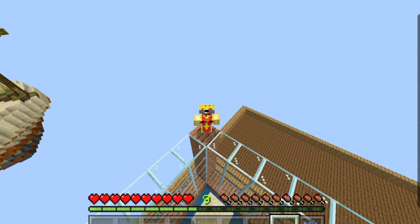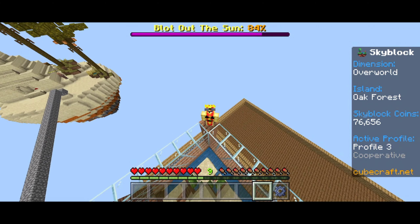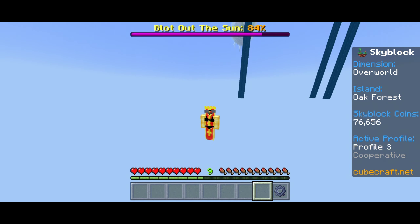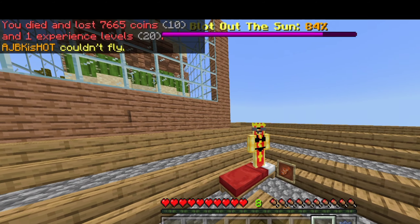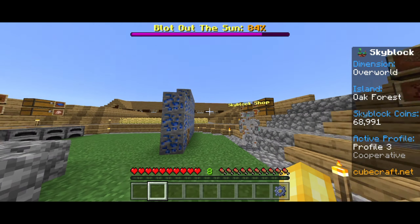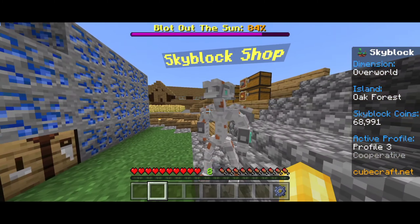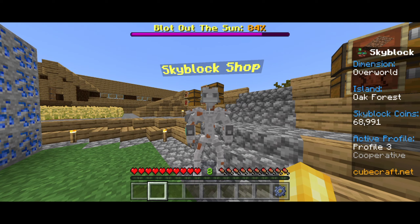Another cool thing they could add is some way to store your XP and money so that when you die, you get to keep it. I jumped off the edge to demonstrate — as you can see, I died and lost some coins and some XP, which is very unfortunate. Maybe they could add an NPC you could interact with and pay to store your XP, or even just a bank that does it for free. Leave a comment below on what CubeCraft should do for this one.